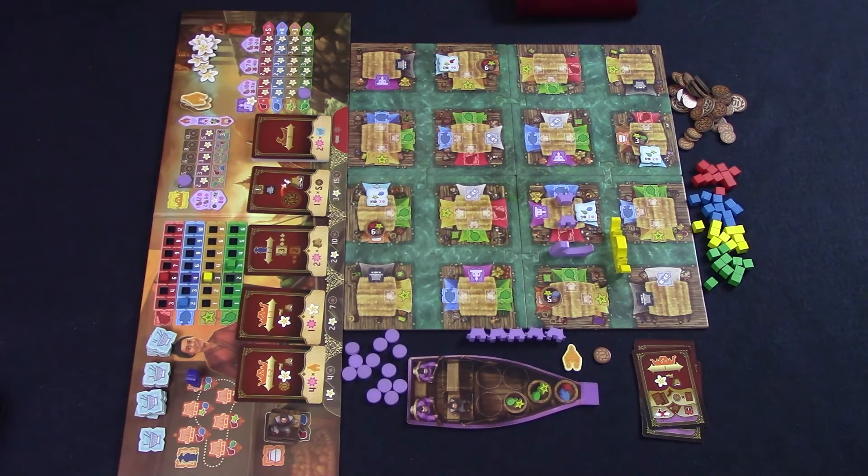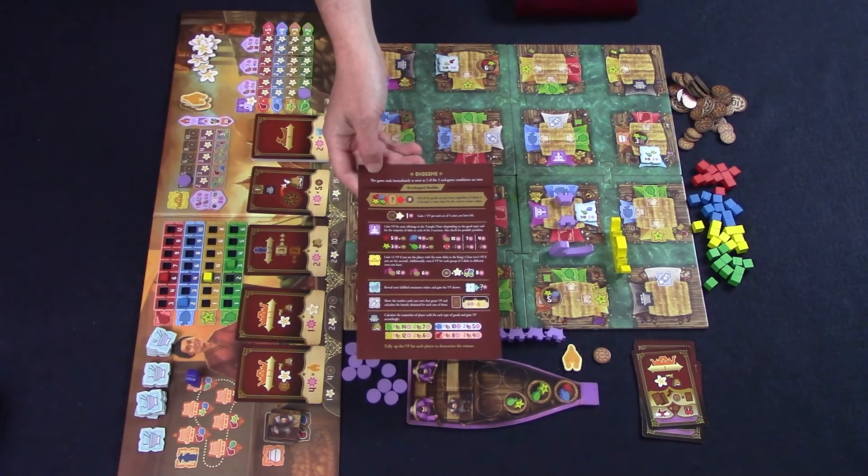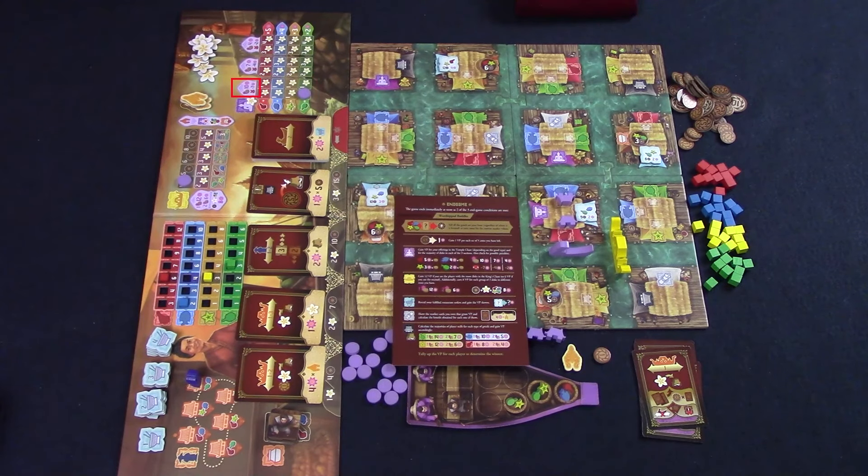The game will end when two of the following three conditions are met: a royal tithe is complete — that is, one row of the king's chart is full; there is at least one player disc in the rightmost section of the temple chart; or a player has placed all of their stalls on the board. When two of those three things are done, the game ends immediately. Then move to scoring: for each five coins you have you get a point; temple scoring gives points for individual offerings and majority in each section, with penalties for having no discs; on the king's chart, first and second most tokens score points, and each player with a set of three discs — one in the coin row, one in the flower row, one in the food row — scores eight points. Score points for completed orders, any end-of-game scoring on purchased cards, and stall type majorities. The player with the most points wins.